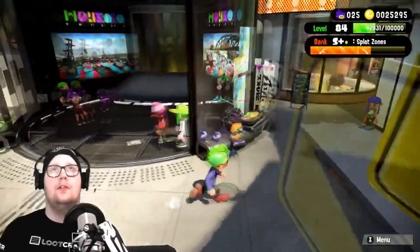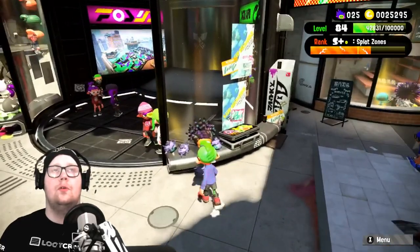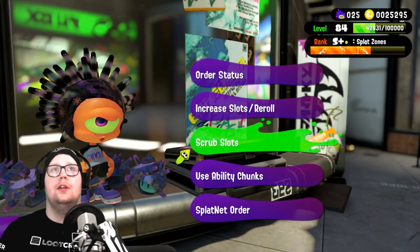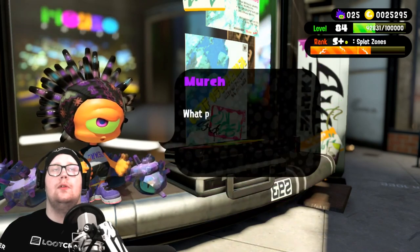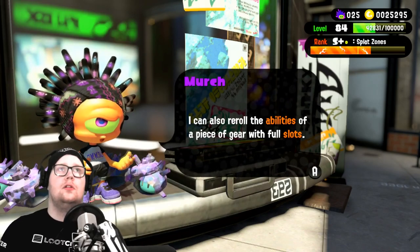All you have to do — I have 25 super sea snails because I already had one extra. I kind of recently leveled up before or during the Splatfest, so I'm gonna have 84 right now. What you have to do here is use the increase slots or re-roll. If you don't want to reroll your gear, you can use the add slots on the actual clothing you want.